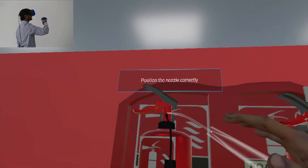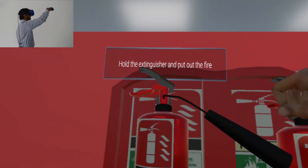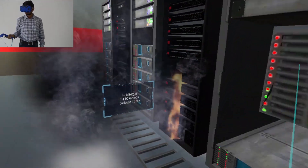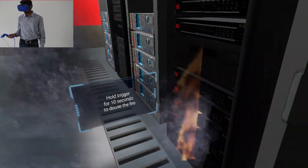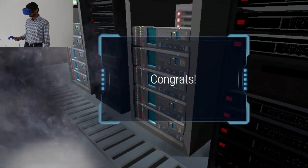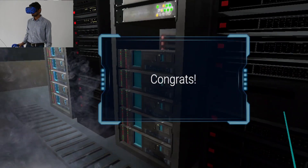Position the nozzle correctly. Hold the extinguisher and go to fireplace. Press and hold trigger for 10 seconds to douse fire. You have put out the fire. Let's view your score.